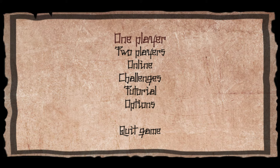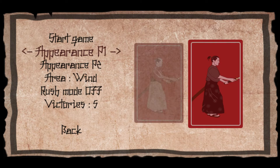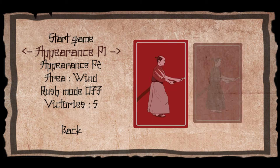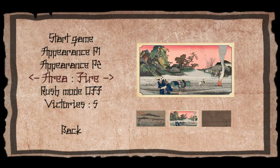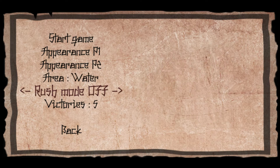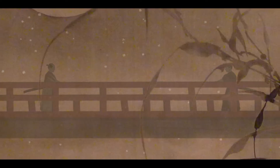Let's just try the one-player mode. We can change our appearance from two options — I have at least a choice. And we have the area — let's do the water one. There's a rush mode as well. Let's just start the game and try to win. This is where the tactical stuff comes into play.